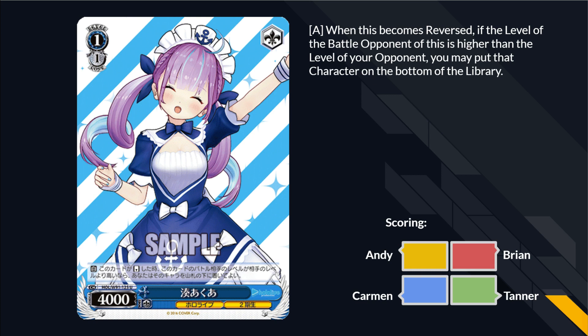Next we have another Aqua — when this gets reversed and its level is higher than your opponent's level, you can bottom deck it. It is an Adachi — the bottom of deck effect. Pretty solid if you know you need it. Bottom of deck's a good zone — you know if you need it.